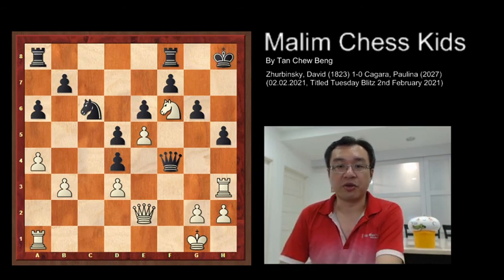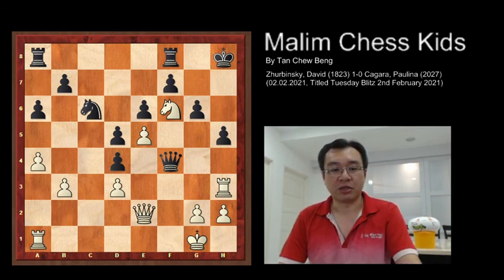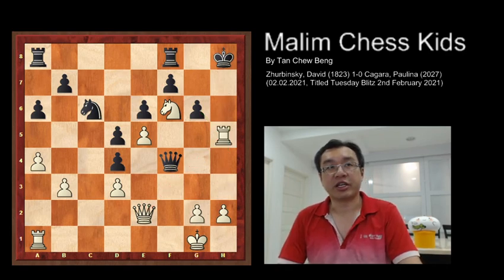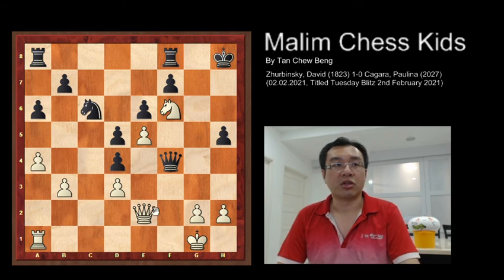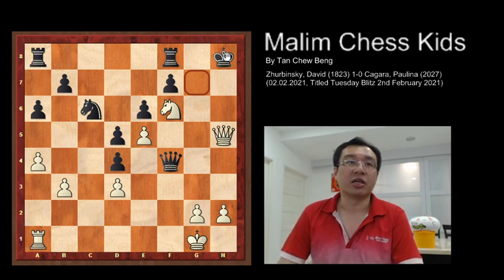Congratulations to those who found the answer. Here is the beautiful move that white plays to win the game: rook takes h5, sacrificing the rook. After the pawn captures, the queen attacks again and checks the king. So rook takes h5 check — in the actual game the pawn captures the rook, and after this, queen takes the pawn and continues to check the king.